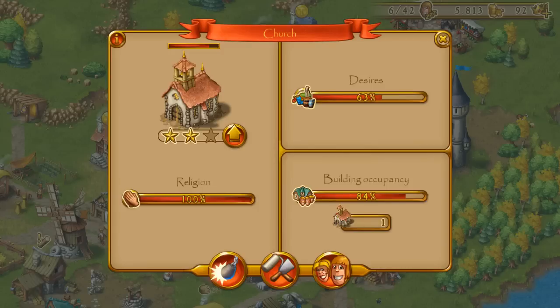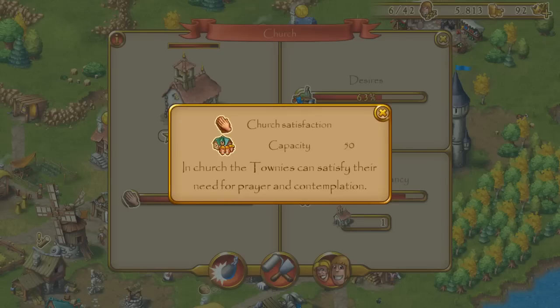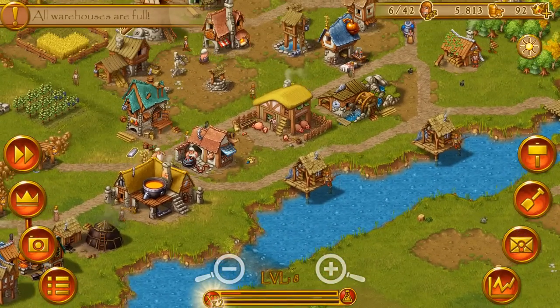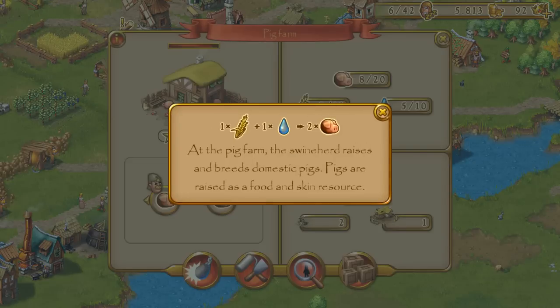And if your need for information is not satisfied yet, we added this info button up in the top left corner. Here you can see what the building does, what the capacity is, and if it is a production building — let's go back to the pig farm — then you can see how many resources and what resources are used to produce the good you are looking for.